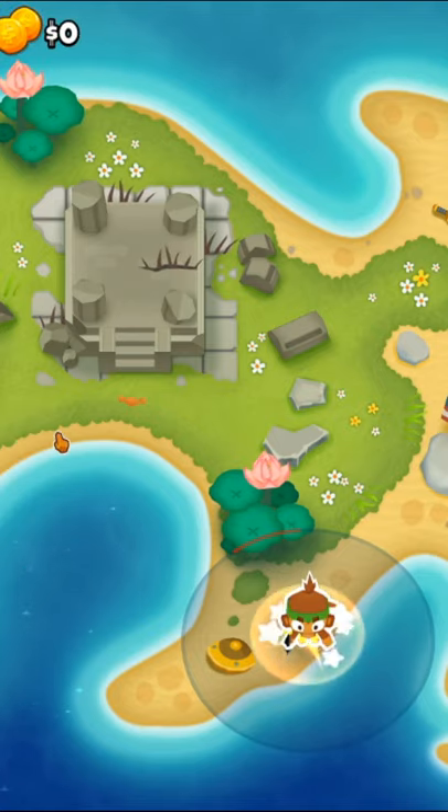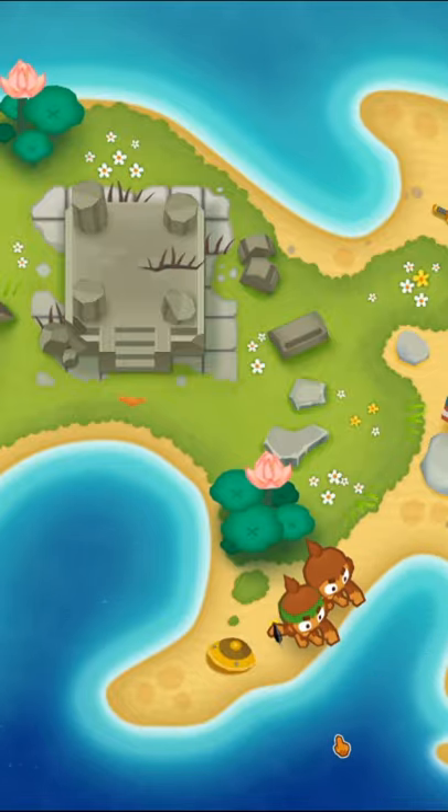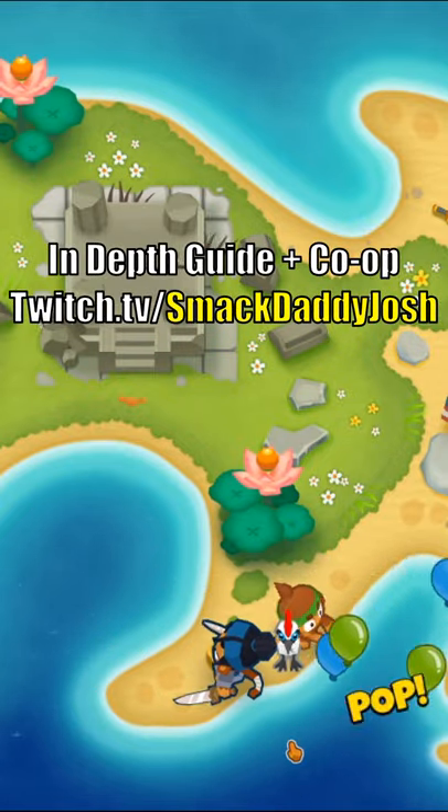This is my 1-minute half-cash guide to Lotus Island. I did this with no monkey knowledge, so it should be even easier for you guys. We're going to start with a 010 Dart Monkey and then place down another Dart Monkey when you can. Then we will sell this new Dart Monkey when we have around $430 so we can afford Sauda.